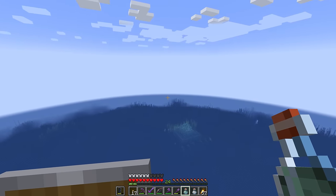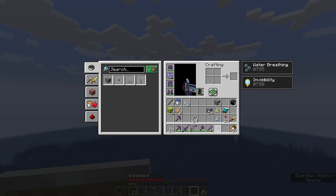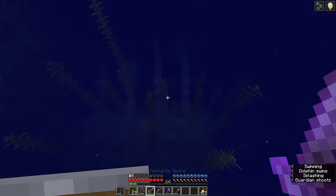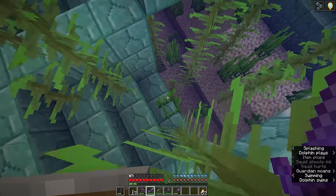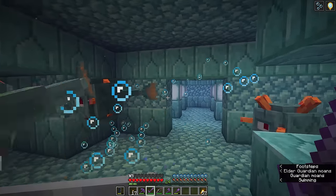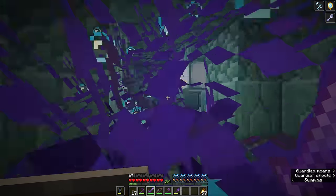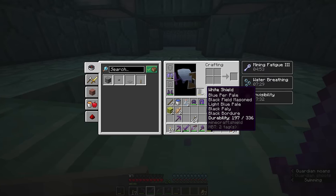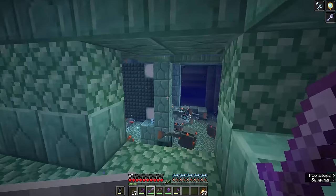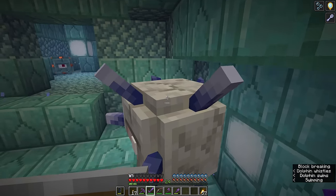Our next way is basically going to be the opposite of the TNT way — this is the stealth assassin route in. We're going to drink a potion of water breathing to give us enough time in there, and we're also going to drink a potion of invisibility, and we're going to remove every part of our armor except for the boots that have depth strider. That's going to allow us a nice easy way in here. Now the guardians should pay very little attention to me — they're actually only going to notice me if I get right up close to them. And there's our mining fatigue effect, but we're not going to have to worry too much about overlapping guardian lasers.